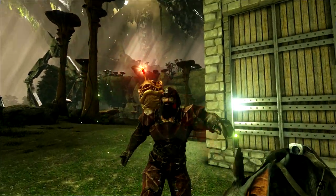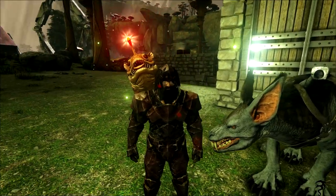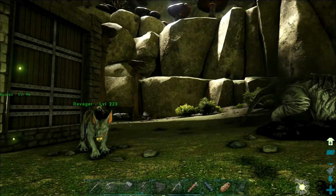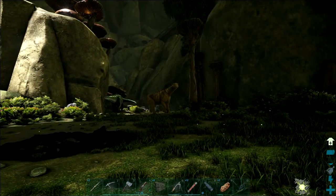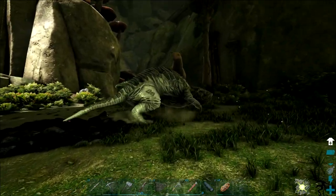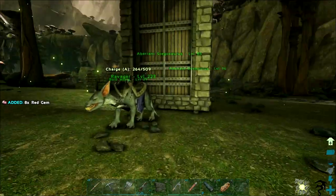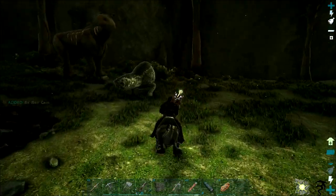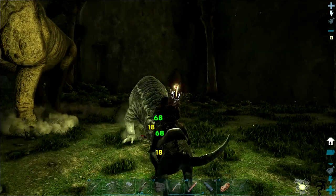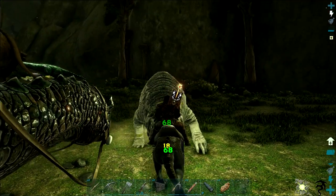Welcome everyone, hope you're all having a fantastic day. I'm having a pretty good one. There's a Parasaur that has finally walked away. Thinking about taming it because it's level 100, but it's awfully expensive. I don't know if we'll do that. Oh, there's a red gem — we'll take that red gem, thank you. There's another one too.